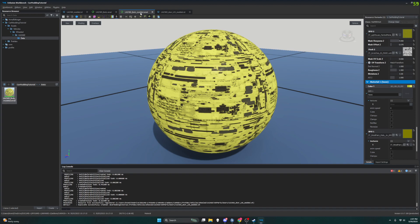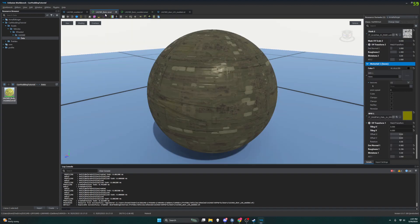Now you can see up here I have my UAZ modded materials — that's for the body. I have the original one but I don't need that anymore, I'm going to close this out.